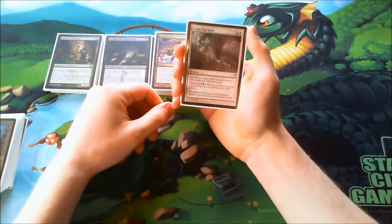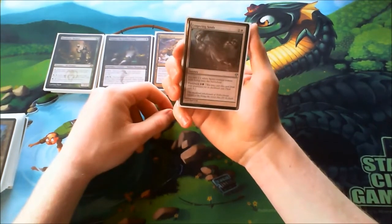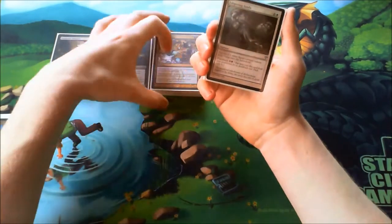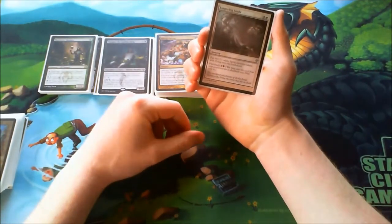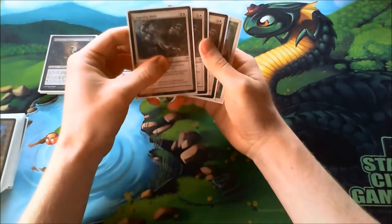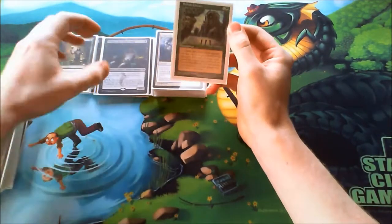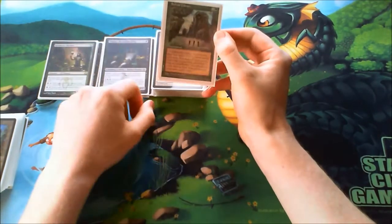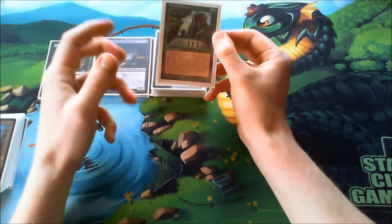Next up, Lingering Souls. It's a very good card — basically two cards in one. It's pretty good against enemy planeswalkers; for example, Jace the Mind Sculptor or Liliana of the Veil. Sometimes they have to waste their minus ability and you can still keep one spirit. It's nice with the equipment I have in my deck. The last spell is Sylvan Library — basically the fifth Bob in my deck. Another great card advantage card, and with Dark Confidant and Sylvan Library on the battlefield, I can put cards on top so I don't lose too much life.